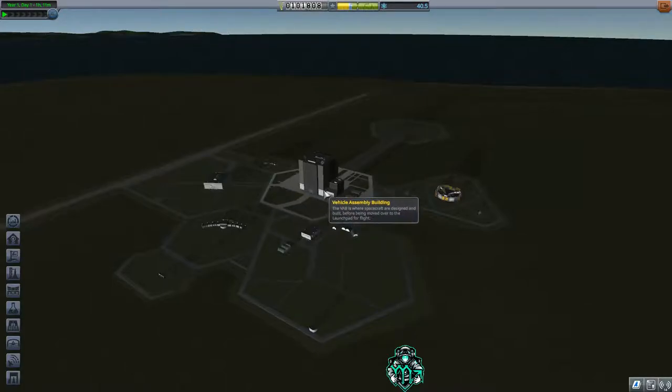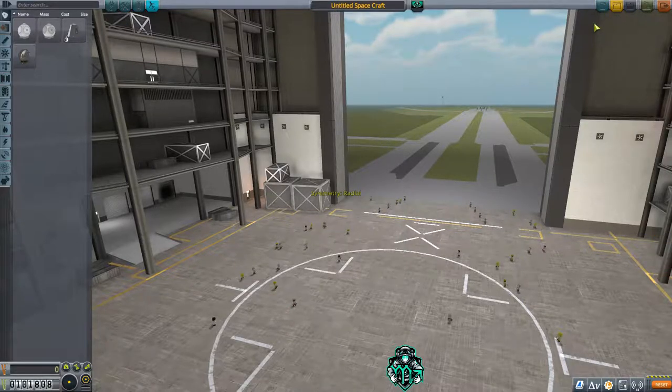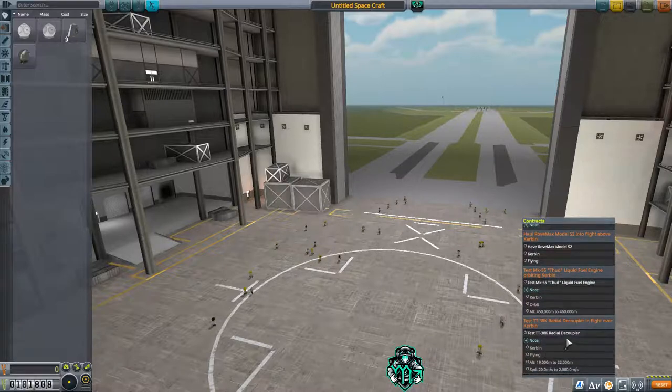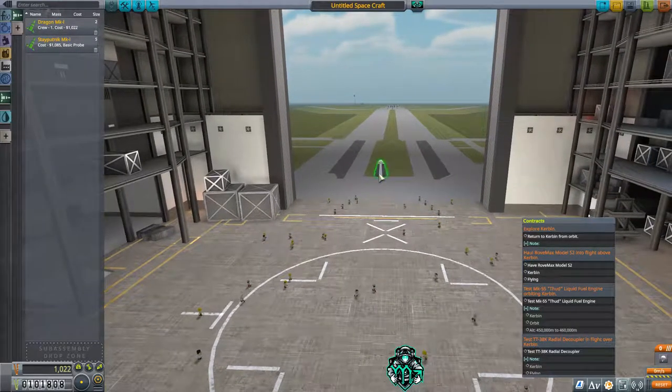That gives us a 100,000 dollar budget to work with — I'm pretty comfortable with that. So now let's develop our next mission plan. We need to return from orbit to Kerbin — done. Haul this part, do this test, do that one, and this one here — we can knock out all of these missions in one launch. We're going to do a crewed trip this time.